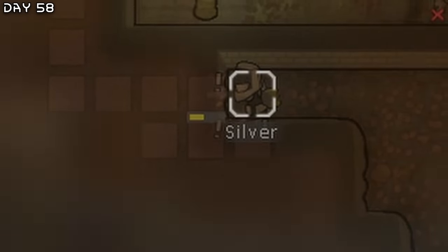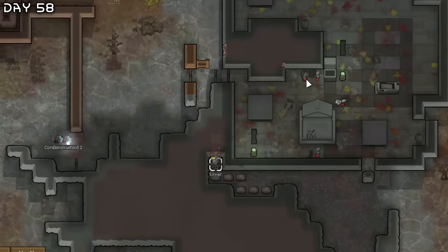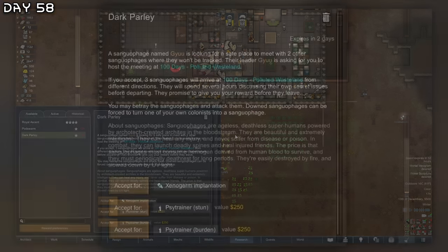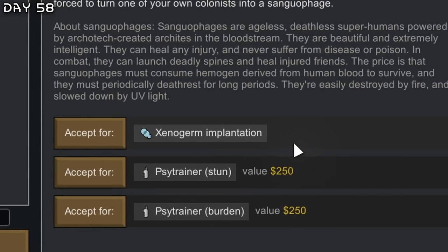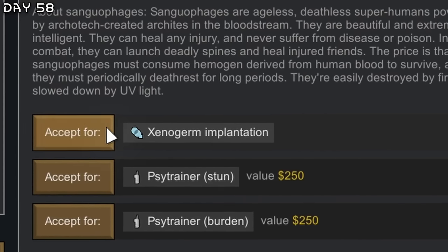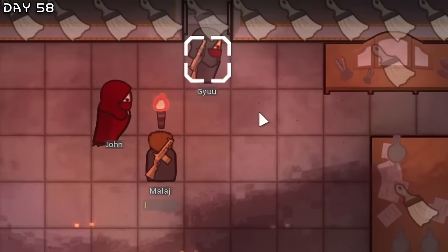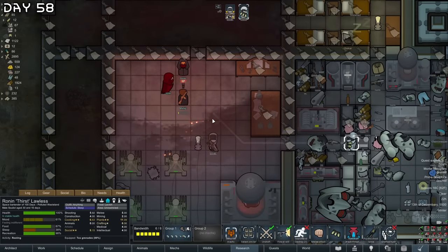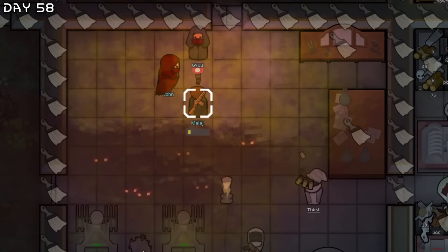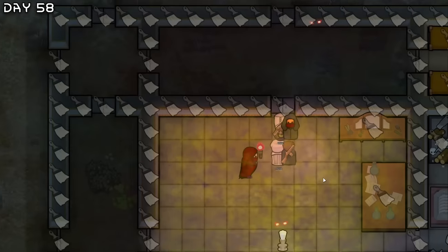First will take control of all the worker bots and Silver will have the combat bots and advanced lights — we're going with machining now. I will need some steel for a machining table. New quest — a sanguphage is looking for a safe place to meet with two other sanguphages. I think I'll take the xenogerm implantation. Here they are — okay, so what I could do is betray them.